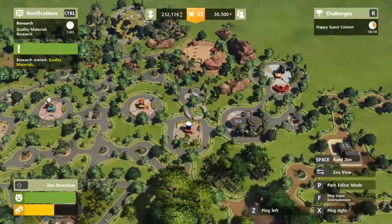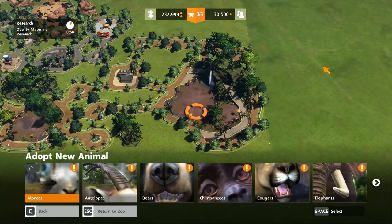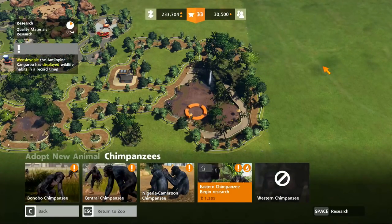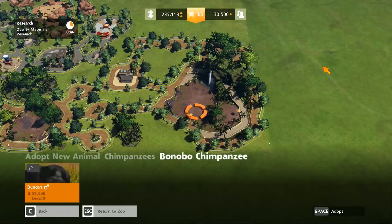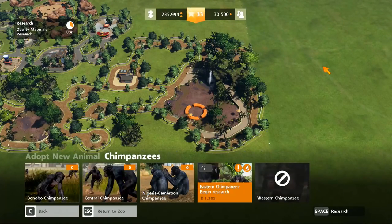So we've got polar bears. We want chimps — chimps, chimps, chimps. And we need to breed it over here. There's only four types of chimp, so I kind of want to put them all in one exhibit. Also, I hate chimps — chimps scare the life out of me. And all of these only have one person, so they're all bloody useless.